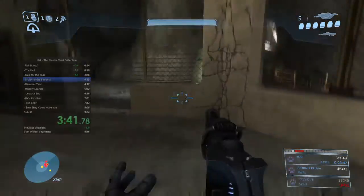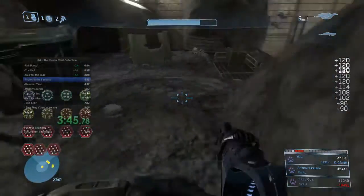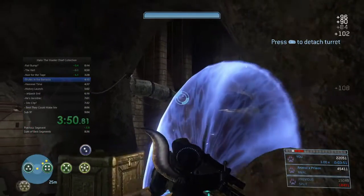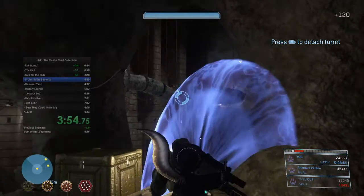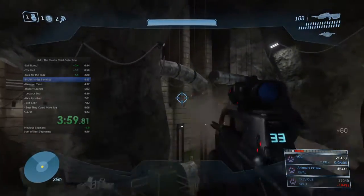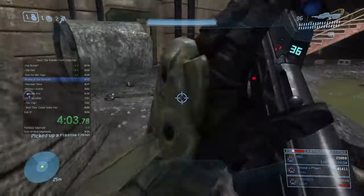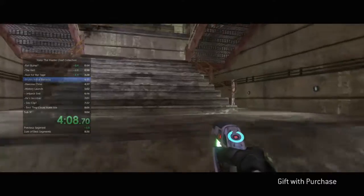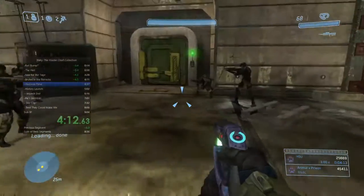We're going to bounce a frag grenade and kill four or five of the drones, then brute shot them as they come out of the pipe. Throw down a deployable cover — I didn't know this until I started speedrunning, but you can shoot ballistic weapons through that side of the deployable cover. That's how I was able to shoot and kill those drones as they came out of the pipes, while the cover still protects you from their plasma pistol shots. A lot of people don't know that, but it is a thing.